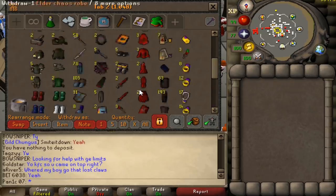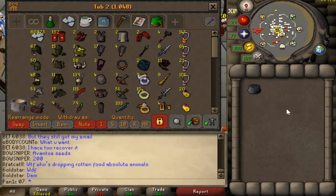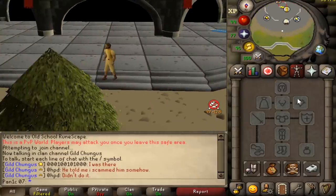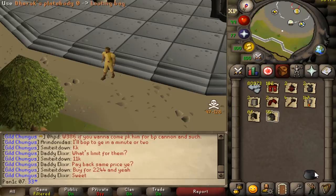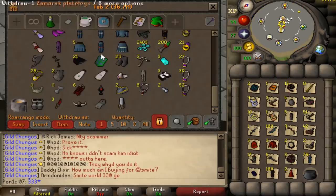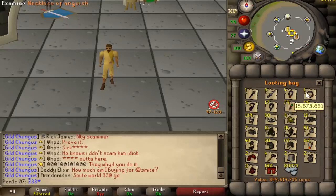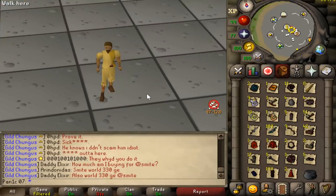That's pretty much the entire bank valued. Now I'm going to try to put it all in my inventory - grab a looting bag, put as much as I can into the looting bag and then put the rest in my inventory, so I have like two inventories in one. Hopefully no one kills me while I do this because we are risking a lot of money. We made it - that's pretty much all of it. In the looting bag price check we have 850 mil, and then in the regular price check we have another 160 mil.